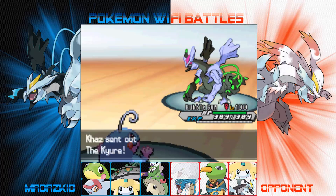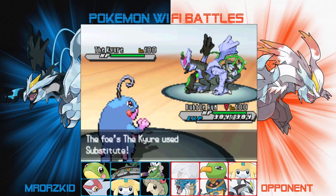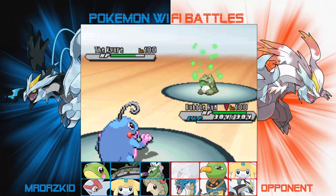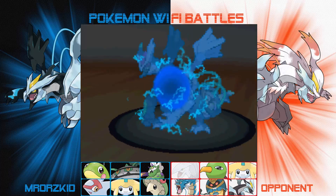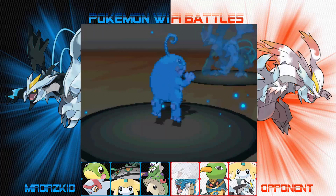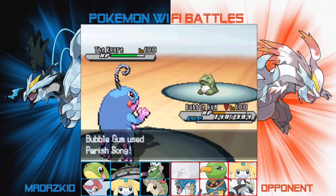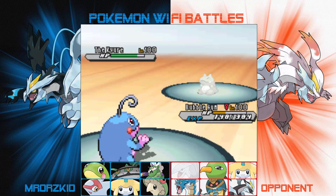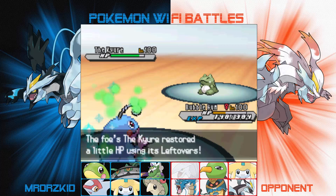He brings the next thing in and honestly I'm just rusty, so I need to see what it does. I try to get a Toxic on it, but he goes for a Substitute. Luckily, back in the day I put Perish Song on this set for ladder. I know I'm going to take damage but this thing's a physical attacker and I'm at max defense, so I can take one hit and then go for the Perish Song. Now we just stall out three turns — Politoed, you still have some use.